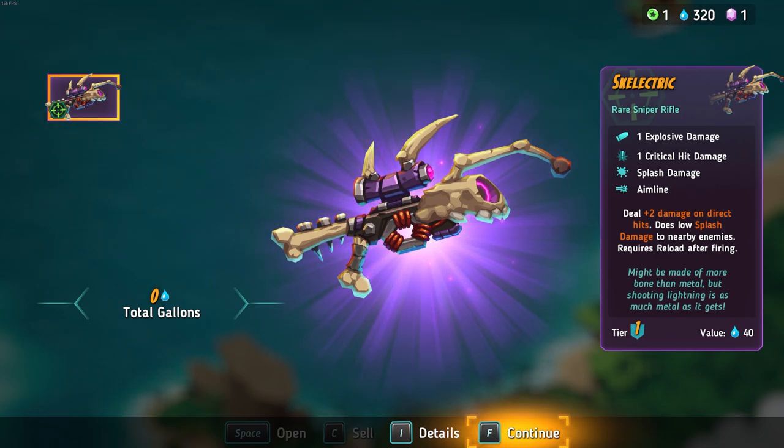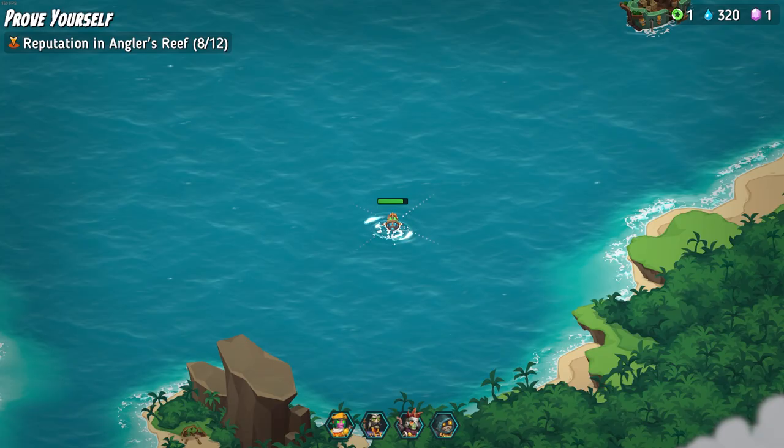It says it does one explosive damage, one crit hit, and the damage is splash damage. It says it deals plus two on direct hit, so this thing does three damage on hit. Normally sniper rifles only deal three damage. This one does one, but then it does the two on direct hit, and then does splash damage to enemies nearby. So I feel like this could be fairly useful. It's called the Skelelectric.